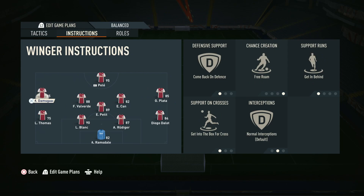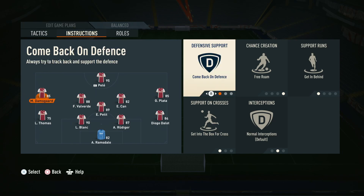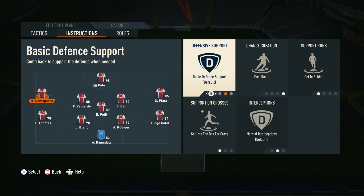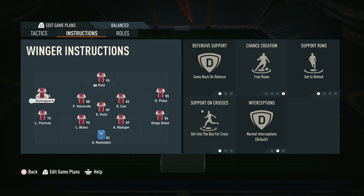The last instruction we've got for the wide mids is comeback on defence. We mainly use this when playing elite or high-level players, because you just need that extra level of defence to protect you. If you're playing against weaker opponents you can easily switch this off. When you're in fast build-up, comeback on defence means they get back into position faster and make more runs to recover, whereas on basic they don't get back very quickly. The comeback on defence just means they get back into position faster — though it does drain their stamina more, so you need good subs.